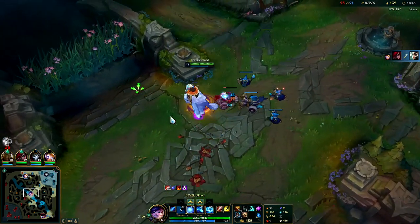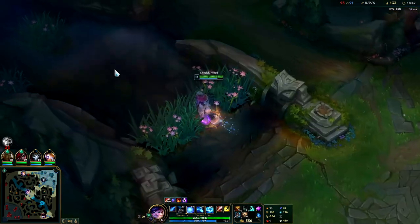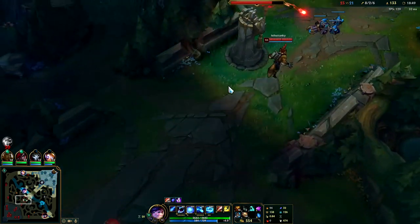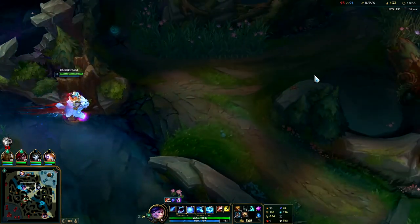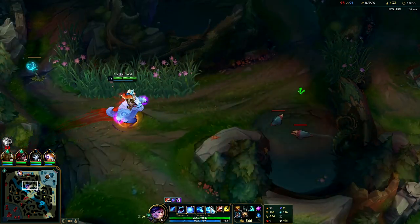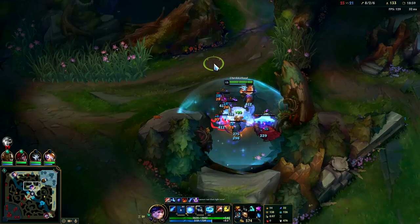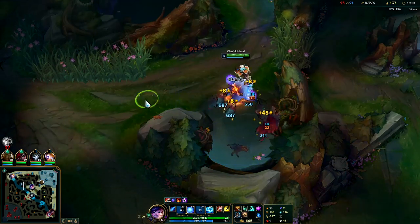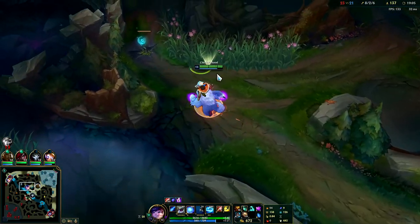I would like a teammate to be here with me to help me break the turret. We'll go check my raptors real quick. Hold onto my W just in case something's going down mid — your W is your main gap closing tool for getting into fights. So when it's on cooldown you're pretty much useless — it's like Zac without a leap.